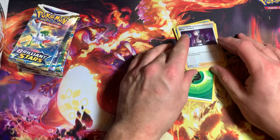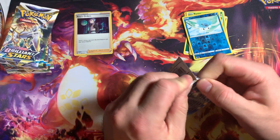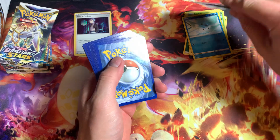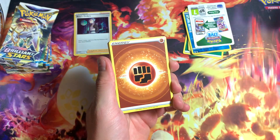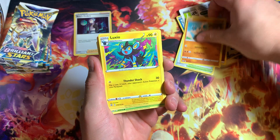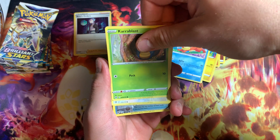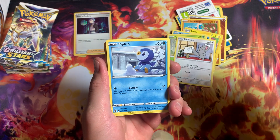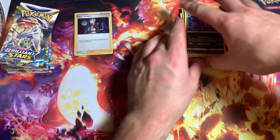Got a holographic — gonna put that one aside. That's the first holo of the day. Got your boy Weasel. Cold cards are flipped around — let's see what we got today. Fighting Energy, Magma Basin. Got your boy Luxio, Weasel, Cover Blast, Sneasel. Got Piplup, Shroomish, Ultra Ball reverse, Grimmsnarl. Not bad, not bad.